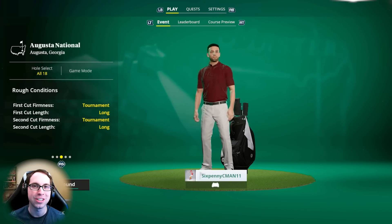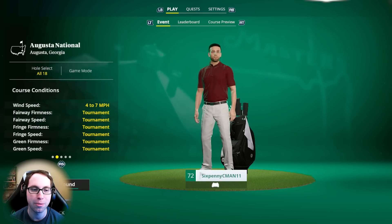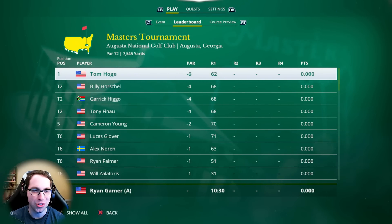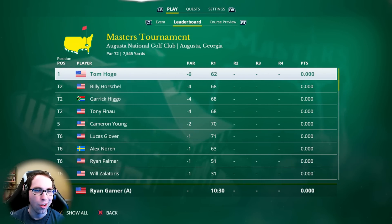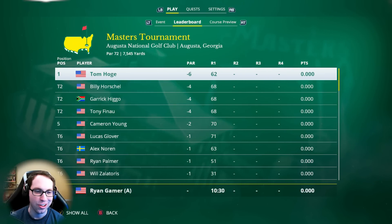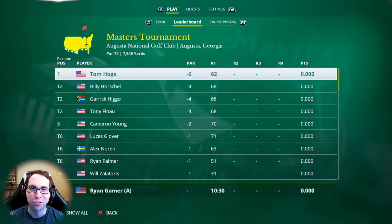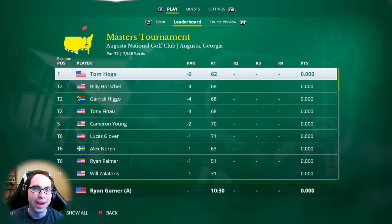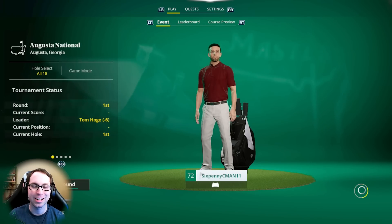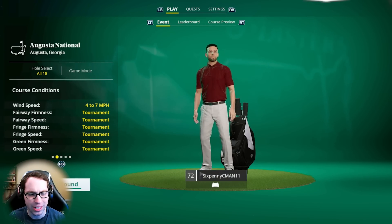It could be that the full series is already live. Of course it's the Masters Tournament — conditions four to seven miles per hour wind. Let's check the leaderboard: Tom Hoag minus six in the lead, Billy Horschel, Tony Finau had a great day, Cameron Young rounding out the top five. My goal for the first round is to get to even or better. I know this course is going to be extremely tough, so even or better is a good goal for these conditions.